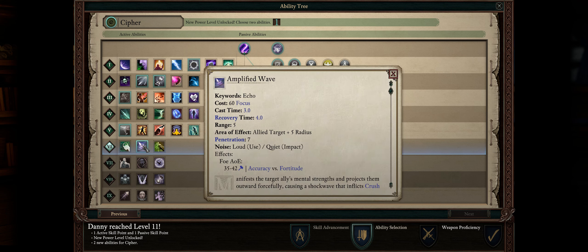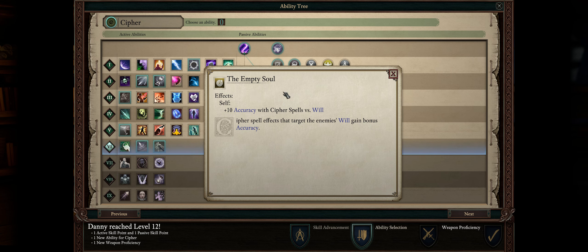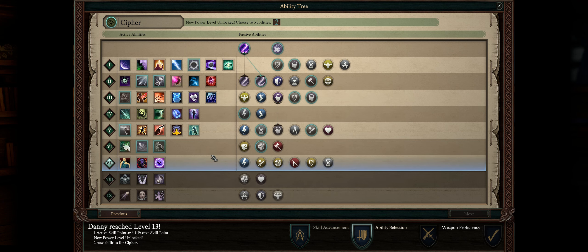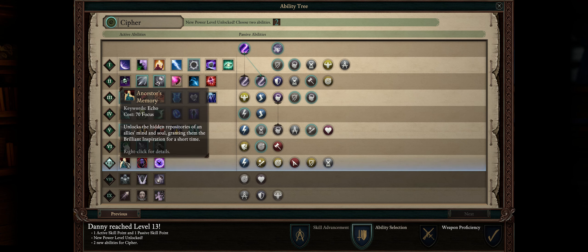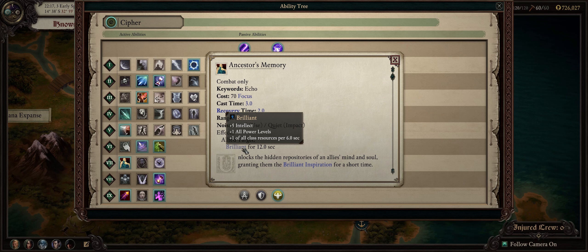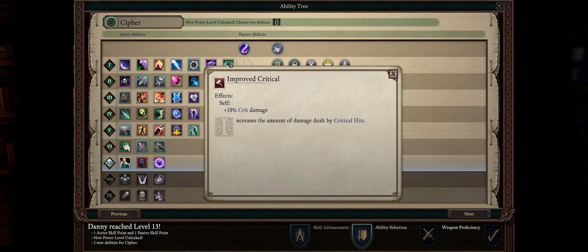For level 11, it's also very simple: Amplified Wave, the best area of effect cipher spell, and Disintegration, the ultimate damage over time spell in the game. For level 12, be sure to go with Empty Soul, which increases the accuracy of all your Will spells such as Recall Agony and Borrowed Instinct — an extra plus 10 really matters a lot. At level 13, we gain a massive boost in power as this is when you can finally pick Ancestor's Memory. With this spell you can just loop your Ascended buff into infinity — have your cipher cast Ancestor's Memory on a Priest, then the Priest can use Salvation of Time to indefinitely extend any buff your party has, including Ascension. Because of the Brilliant inspiration, your Priest will soon regain the slot used to cast Salvation of Time, so you can truly keep this on a loop going forever. Besides that, go with Improved Critical to increase our critical damage.